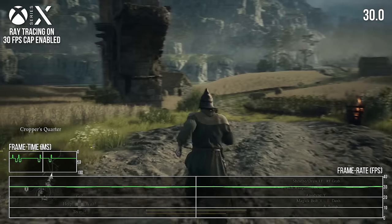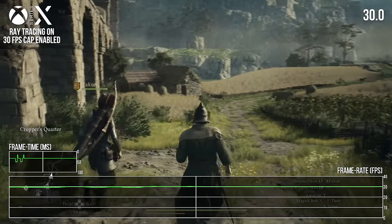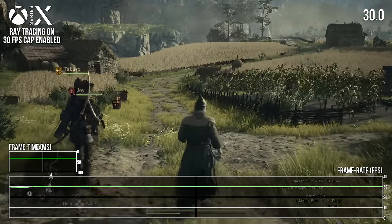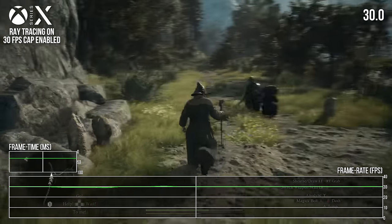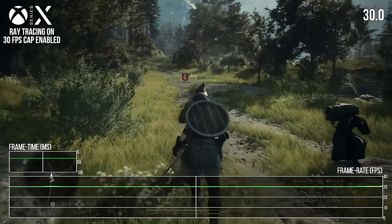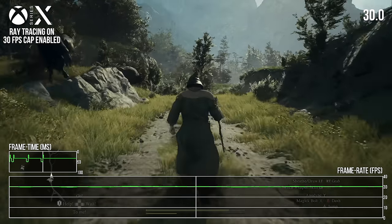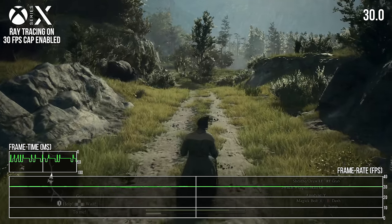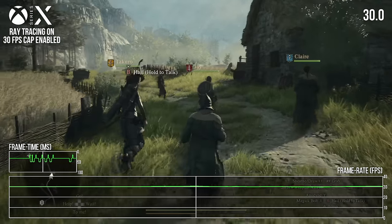On the performance front, Capcom has also introduced an option to cap the game at 30 FPS. This sort of works as expected, with a flat 30 FPS reading, except when the game is under heavy strain. But the frame times are a bit of a mess, with a mix of 16 and 50 millisecond frames sprinkled throughout. It's highly annoying and renders this mode not especially useful, with no frame time relief for those on conventionally refreshed displays.